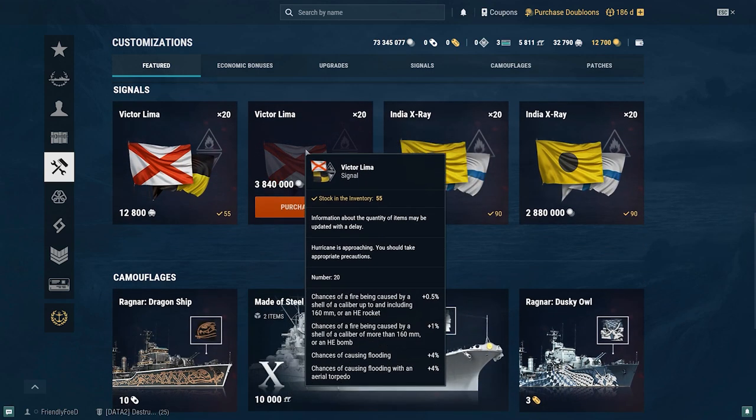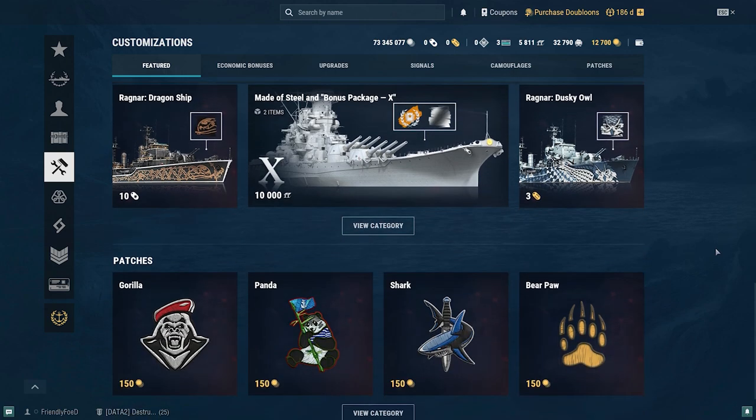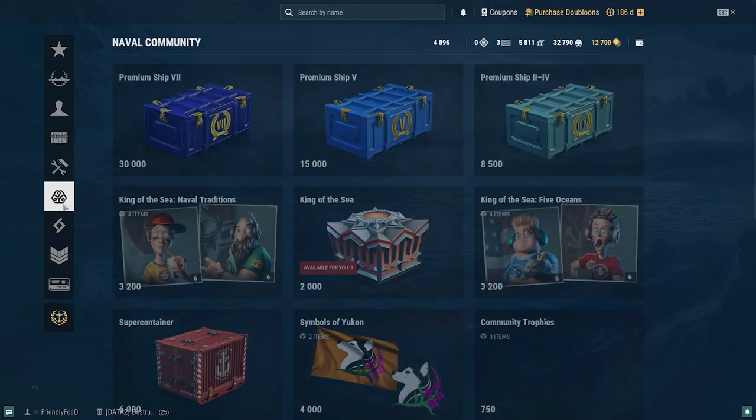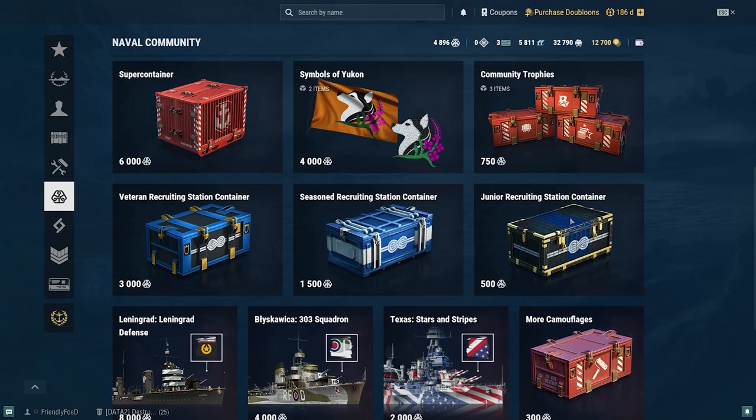Moving down there's the naval community tab. You'll remember from the beginning of the video I asked new players to use my referral code — this is the benefit I get: community tokens. You can also earn community tokens by watching World of Warships streams and getting involved in the community, and then spend those tokens for a variety of different rewards.